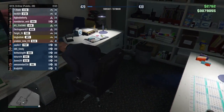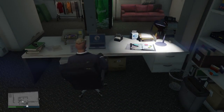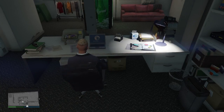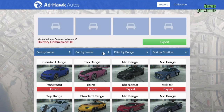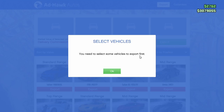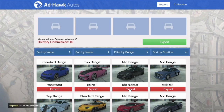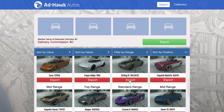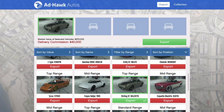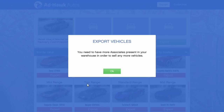Every time you collect three or four vehicles, you want to get two or three friends and export the vehicles right away to make quick cash. Sourcing takes two to three minutes and delivering is probably less than that. Right here on the page you can see standard and top range — you only want the top range, not mid-range or standard.